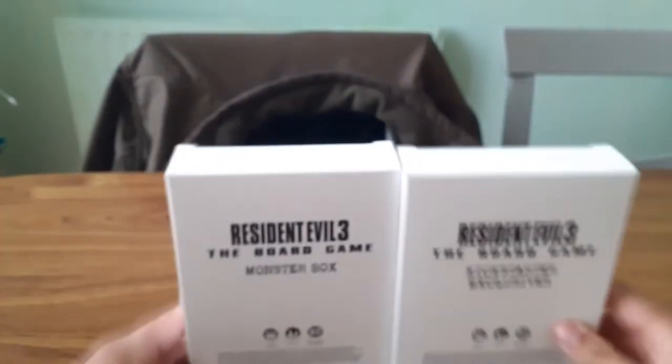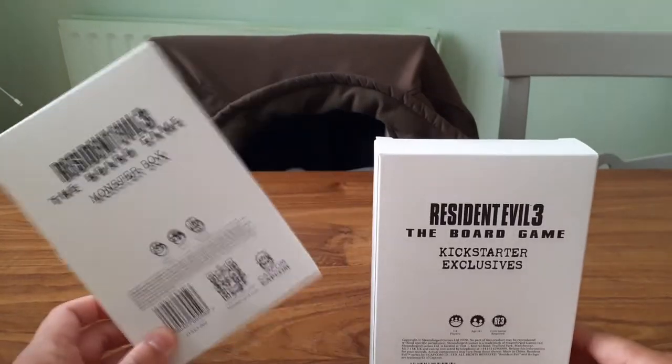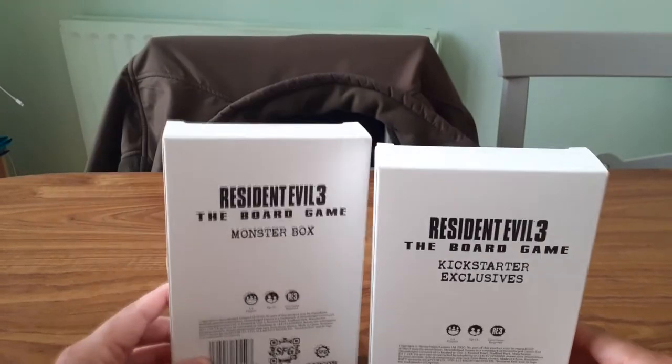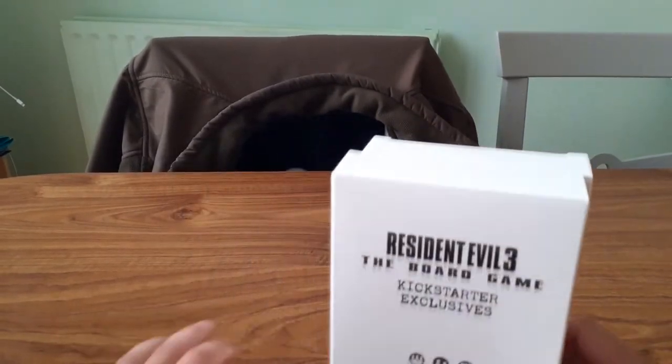Next up are two smaller boxes: the Monster Box and the Kickstarter Exclusives. As it says on the tin, one has Kickstarter exclusives and the other has monsters — basically more enemies and bad guys.